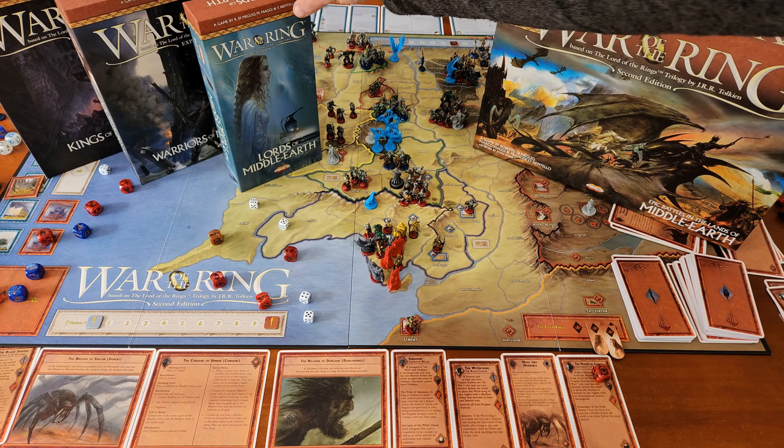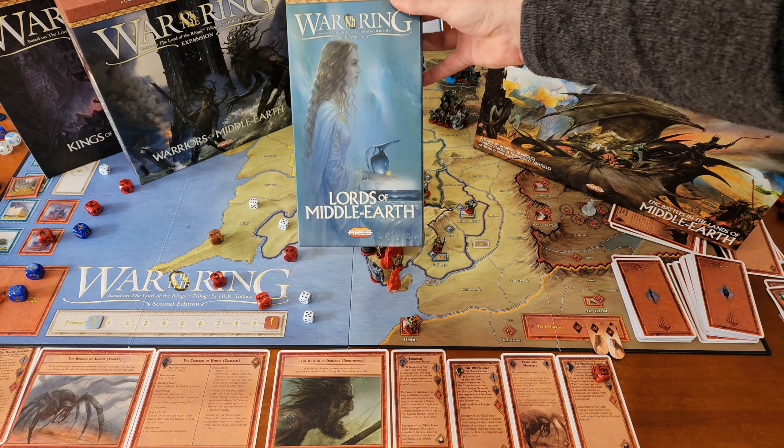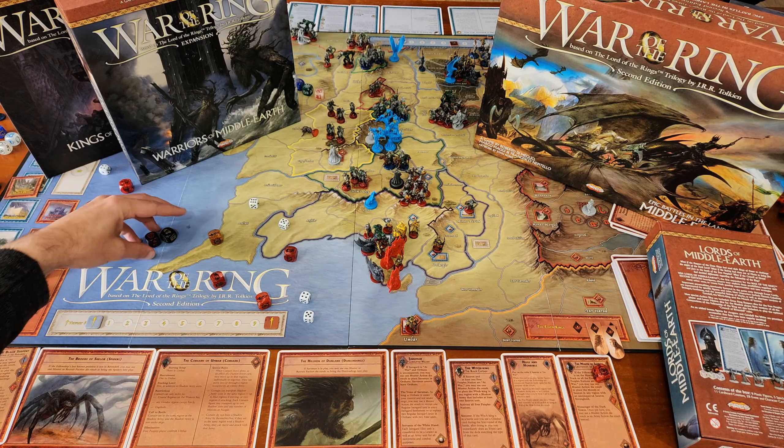First, probably the smallest and cheapest one to get: Lords of Middle-earth. This adds several characters to the game — 8 plastic figures, 5 special action dice, 11 cardboard counters, 28 event and character cards, plus the game rules. The main thing it adds is a series of new personalities which bring with them some special abilities, in particular some new dice you can add to your dice pool.